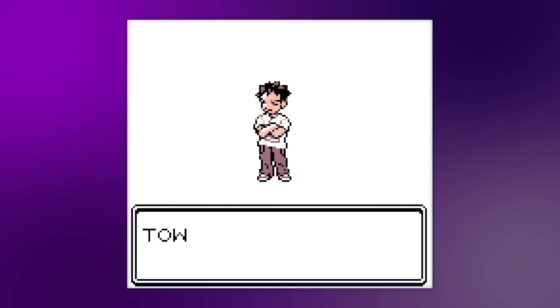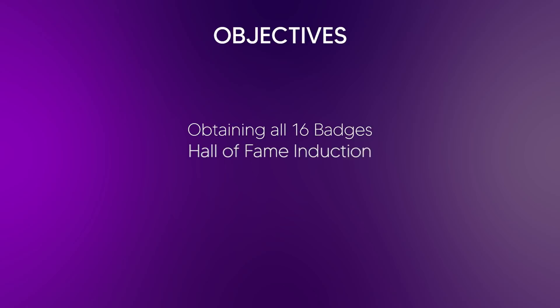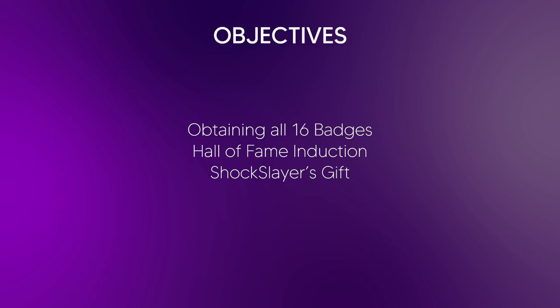This, of course, removes some major story elements in these second-generation games, such as the Team Rocket encounters in the Slowpoke Well and the Goldenrod Radio Tower. We're doing this video a bit differently, as I'm going through this game with only three general objectives: getting all 16 badges, beating the Elite Four, and meeting Shock Slayer at the end. There are quite a lot more additions to this game, but we are going to cover them as we progress through this video.